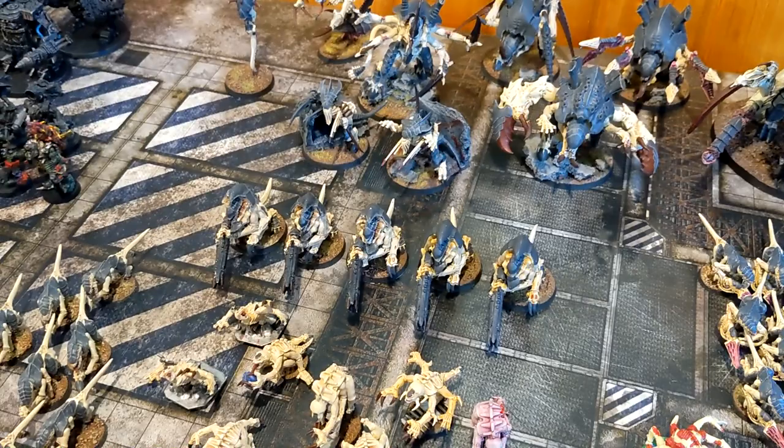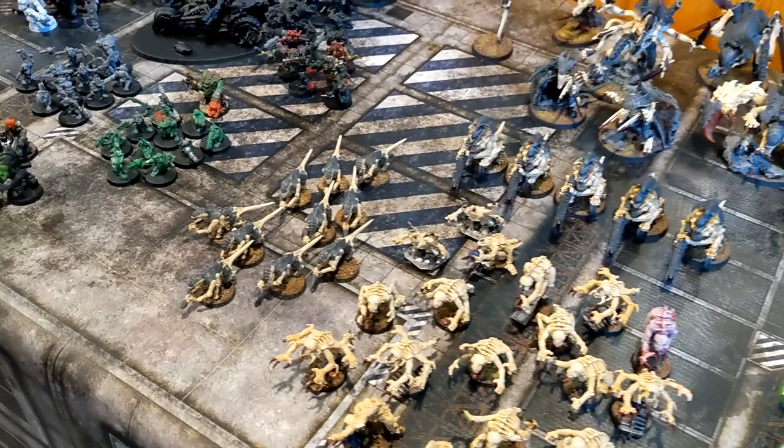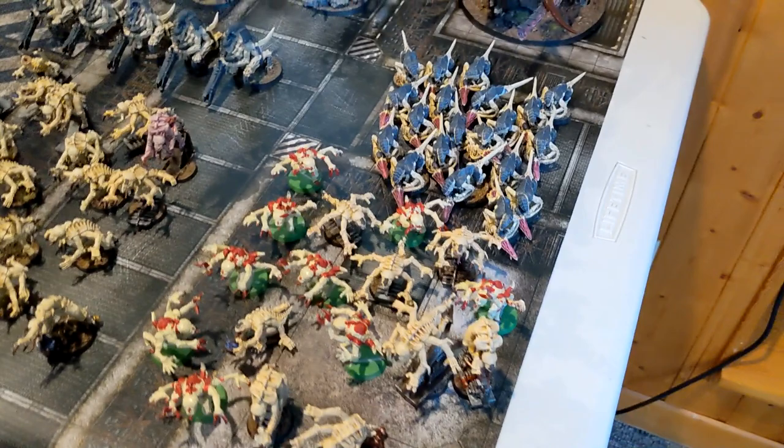The Hive Guard are actually proxying weapon-wise with Shockcannons - I want to give them a go and I've heard some people had success with them in Kraken, so I'm really interested to see how it works. Then we have Termagants with Fleshborers, 19 Genestealers with four Acid Maws, and then 19 more Genestealers with four Acid Maws - had to do 19 each just to fit all the forces in.